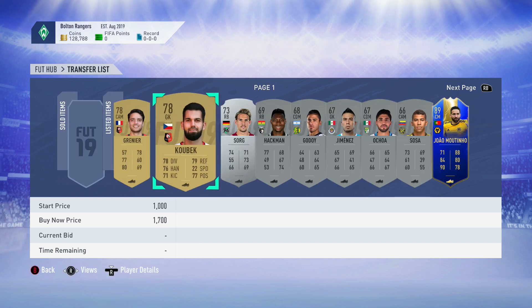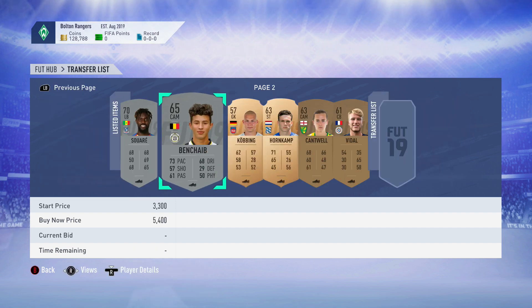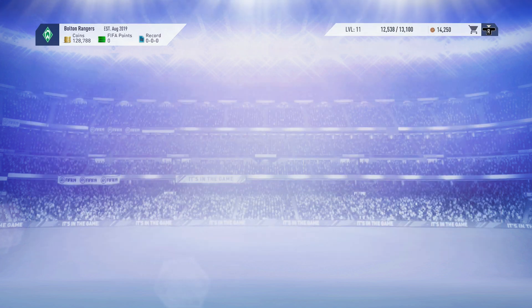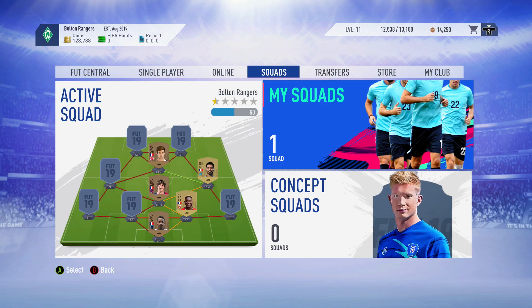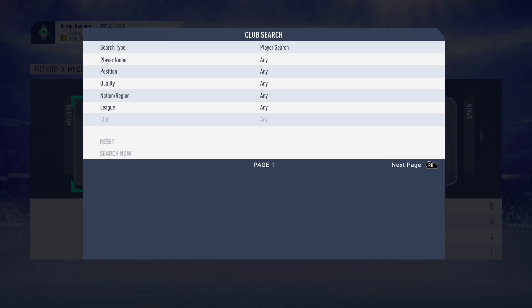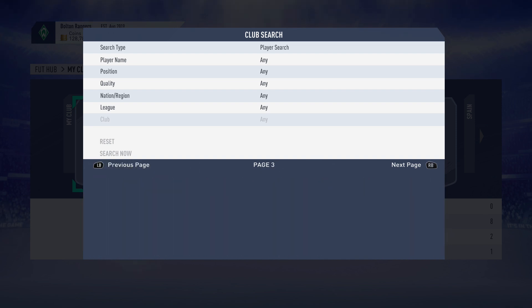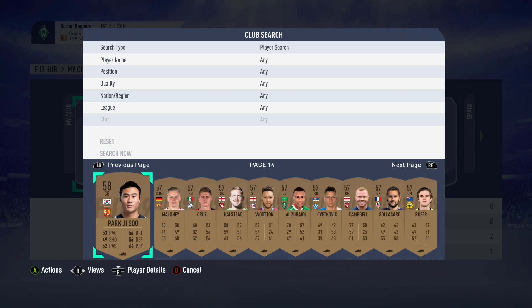We have all these silver players, a Team of the Season player listed, more silver players, and all these bronze guys. The club is stacked now - we're getting tons of coins in, listing players up, and building the club up. Fill your club with players, get tons of guys in so you can do SBCs. That's going to be it for episode four. If you're excited for episode five make sure to leave it in the comments, and if you're enjoying this make sure to like, comment, subscribe. Thank you for watching.